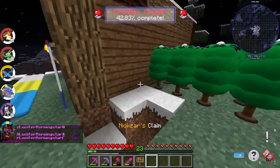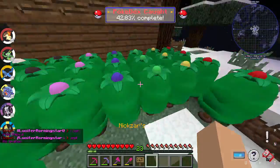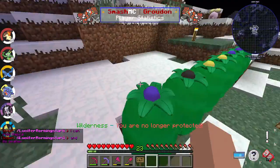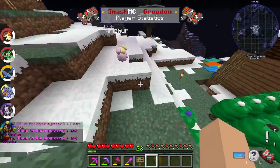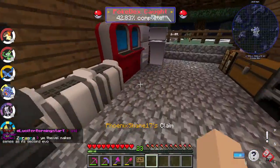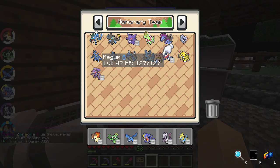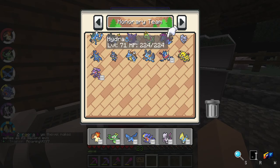First of all, I'd like to show the house — amazing house we've got. What's it called... so we have an apricot farm, which me and Nitrogen never used at all. And this is the house we've got. These are our Pokémon — honorary team members.